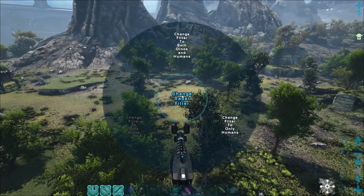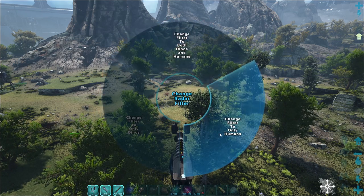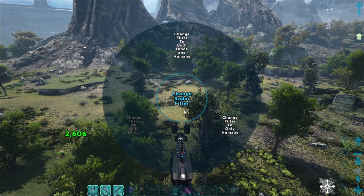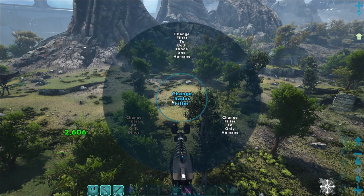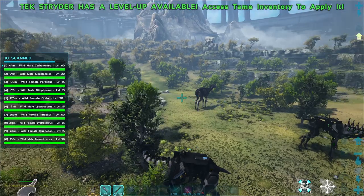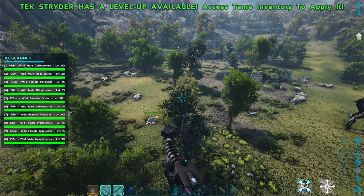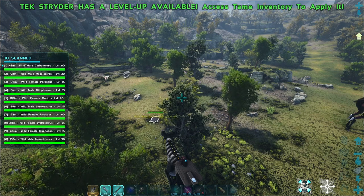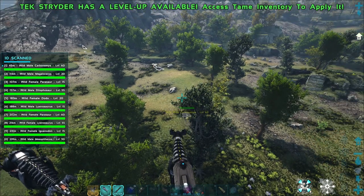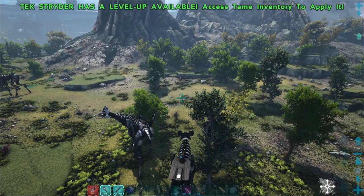So if you hold down right click, you can change it to humans or dinos or whatever, which would be really nice in PvP applications. Scotty, I'm going to close my eyes and you run away and hide somewhere from here to the mountain, and then I'm going to scan and see if I can find you. You'll never find me. Oh, I'll find you. I honestly have no idea where you are — I'm about to scan and see if I can find you.